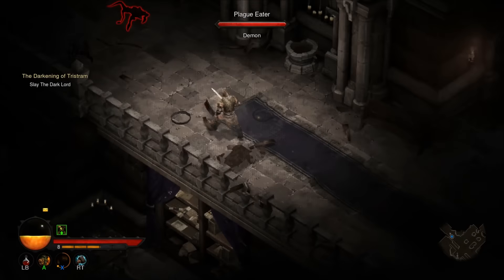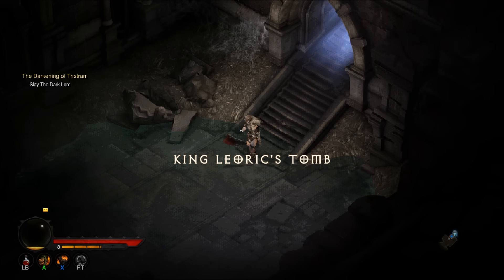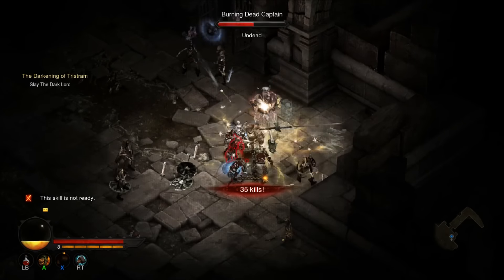Once you reach the third level, you will want to find Leoric's tomb. Inside, you will face the Skeleton King. Defeat him and make your way to the Unholy Altar, the 15th level of the labyrinth.